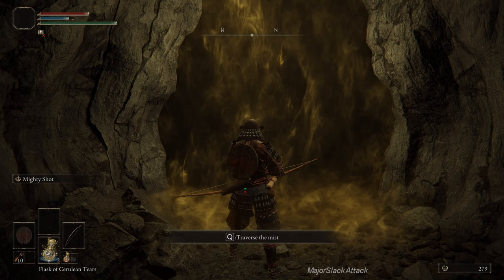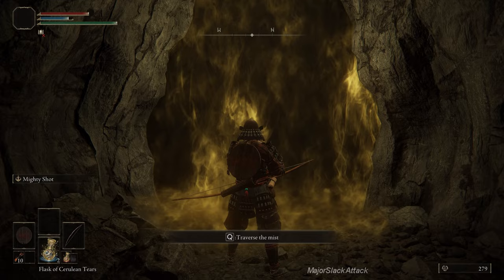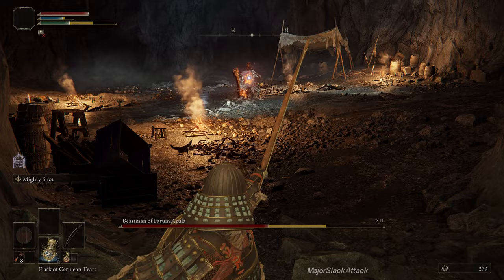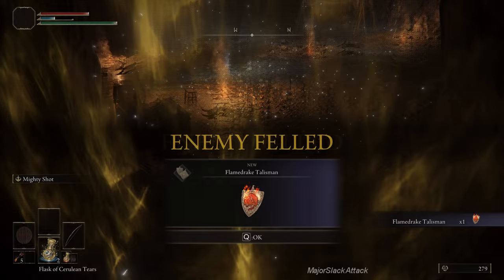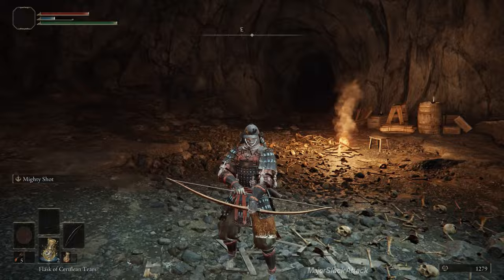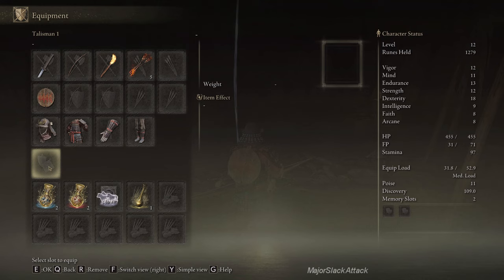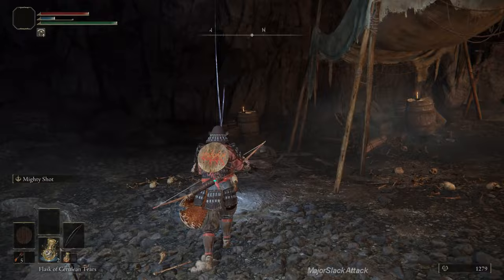Let's do it — target, mighty shot: one, two, three, four — count one steamboat — and five. No damage! Your mileage may vary — if he gets right up in your face, don't worry about it, take the hit and fire off that fifth shot after you count one steamboat to let your stamina recharge. That boss is absolutely hellacious if you let him get underway, but that's an easy way to do him in. We earned a thousand runes and our first talisman — it gives a little fire protection, not super useful, but we'll get a much better talisman shortly.